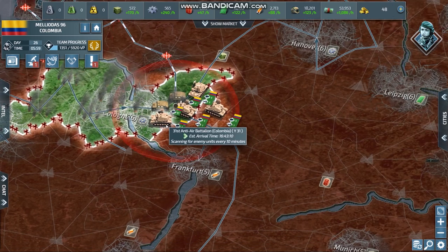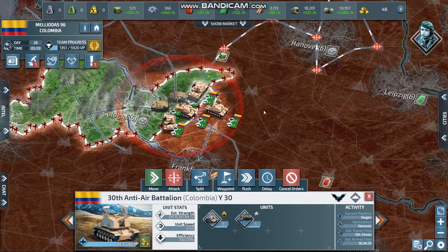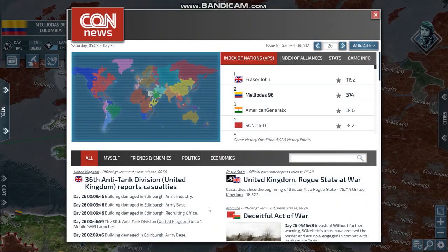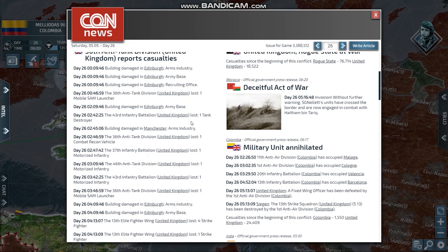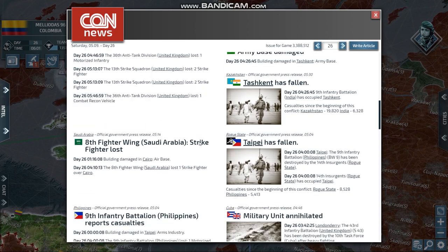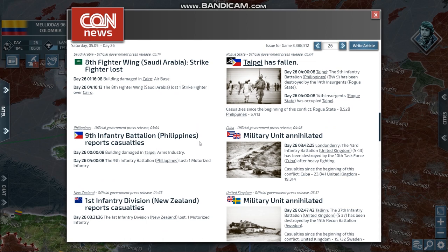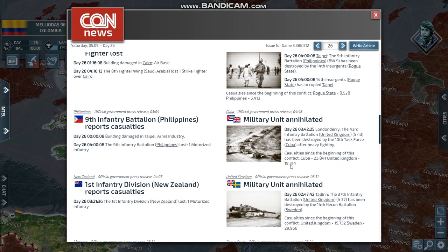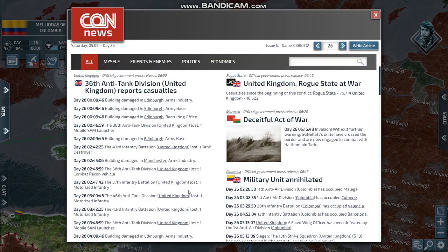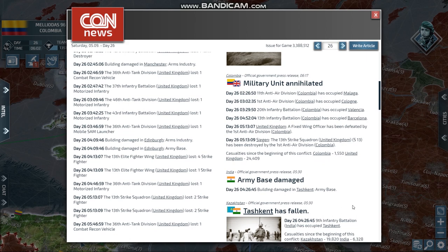At this particular position, I need to add commentary that his airfield is destroyed — I reached his airfield and took down all of his aircraft. Looking at the casualties: he lost one combat-driven vehicle, one motorized, one motorized, one motorized, and multiple strike fighters — all of his aircraft are down. Finally, because he did so many casualties to Cuba since Cuba didn't use anti-airs, they were a little harmful. The casualties: Colombia 1055 and United Kingdom 24,000. It is literally destroyed.